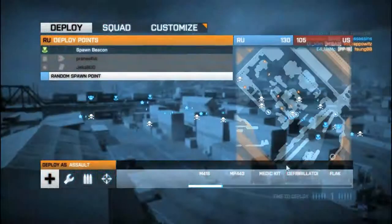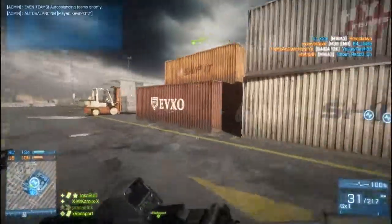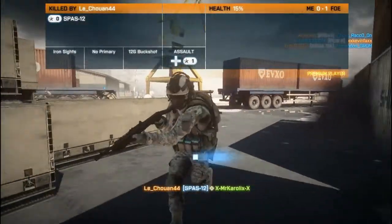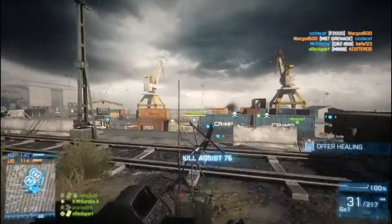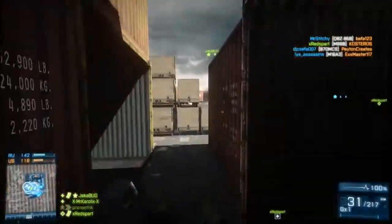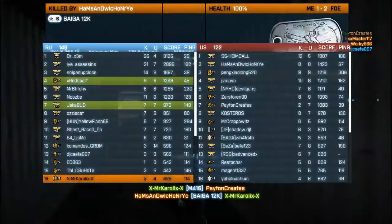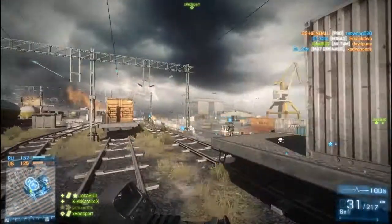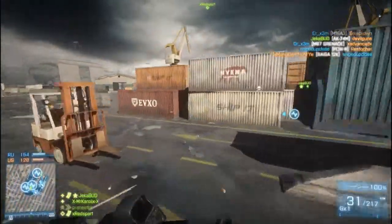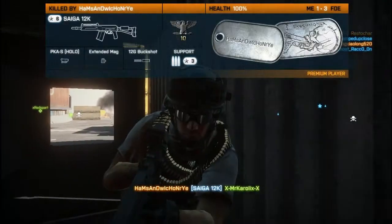As my first attachment, I've got the foregrip, which decreases the amount of horizontal muzzle drift — I'm sure you guys are all familiar with this from Battlelog. As a secondary attachment, I use a laser sight, because it helps with hip fire. When you're in a fast rank server it's all about the hip fire, because you hardly ever zoom in. I do very well with this gun — it's very nice at long range and short range.